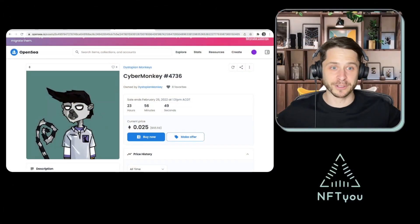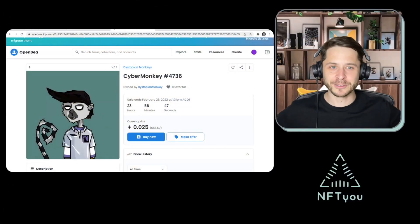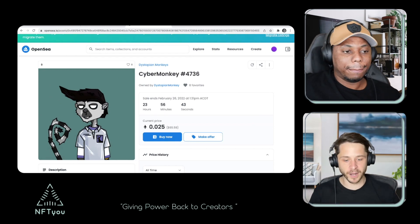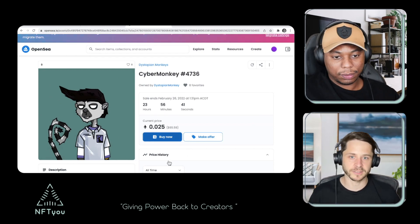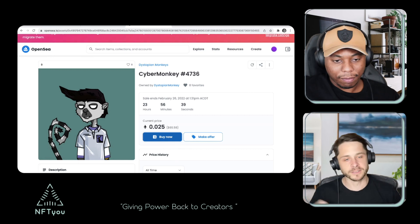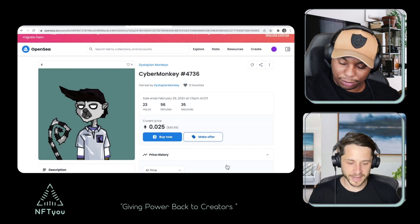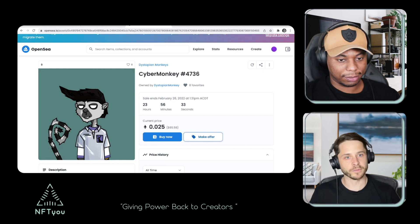Dirty Dan's over here — Dan, what do you do on OpenSea? Can I hit you with one of my favorite ones? It's how to pay no gas for buying an NFT. For those who don't know, whenever you buy an NFT and click the Buy Now button, you're going to have to pay gas. But if you click the Make an Offer button, the seller actually pays the gas if they accept that offer.